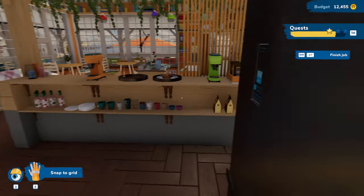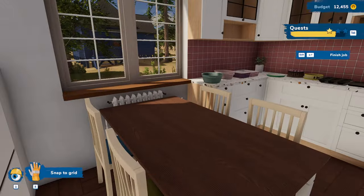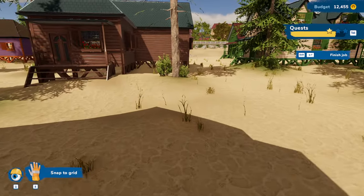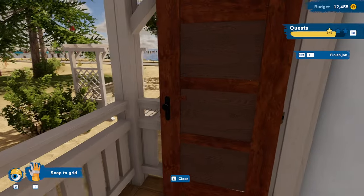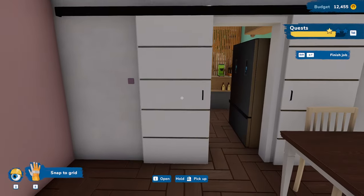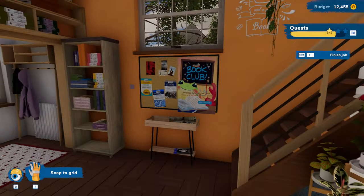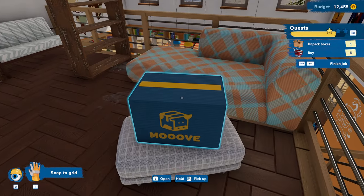Let's keep moving around. Is there an upstairs area? No, this is just the backyard — doesn't look like anything's there. Let's go in here and close this door. I know there's something I'm missing and I just have to figure out what it is. Oh, we've got to go upstairs — that's what it is. We've got plenty to do up here. Let's get this box unpacked, but let's get this stuff sold first.